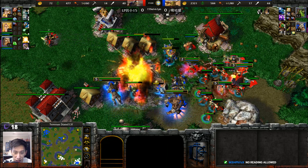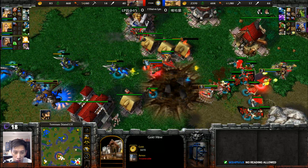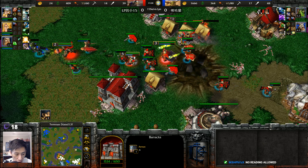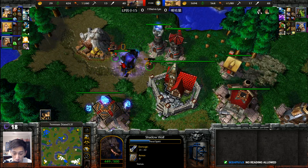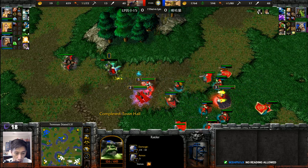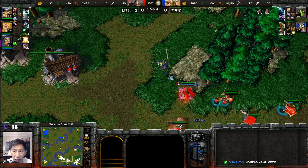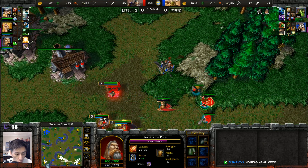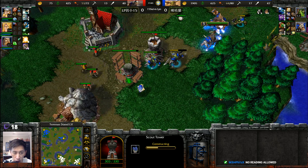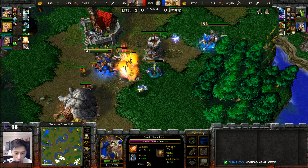Losing the main Castle even though there's still five minutes of mining left. Able to just run in and cause a lot of problems. Spirit Wolves coming back across. Mountain King now chasing after that Raider. 65 supply compared to 53 — Lin has the larger army. Actually, both players are sitting on two bases, so the economy is roughly equal.